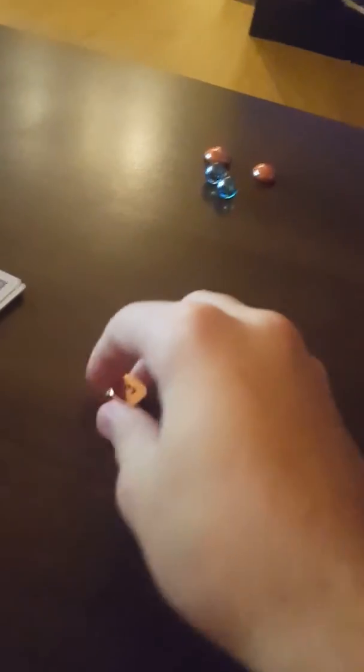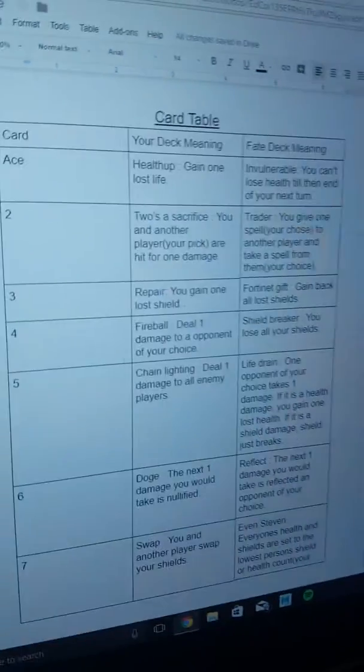I'll roll first. I got a one. I got a three, so Pebbles will be going first. If there were three people playing, Pebbles would go first and the person to the left would go next. Now everybody will draw two cards. I have these two cards and each one correlates to a card from the card chart.